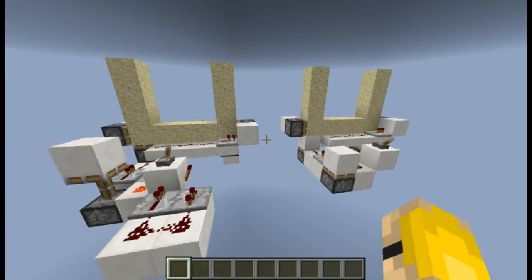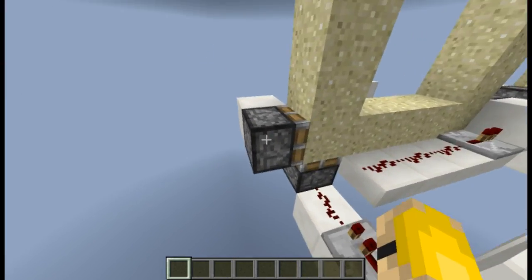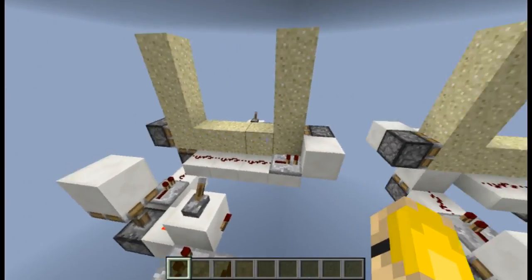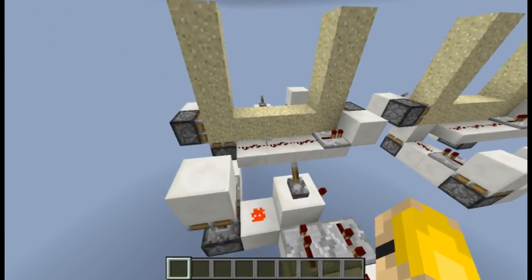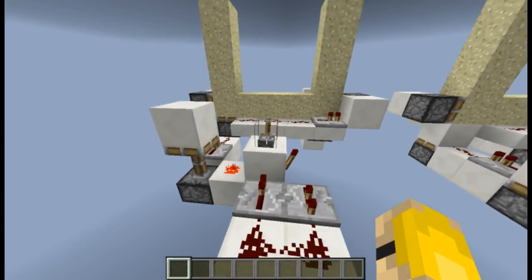I'm going to explain why this model works in a moment and why this one does not work. Previously you could use two non-sticky pistons to create a perfectly functioning sand counter, where the sand would be able to move from one stack to the next without too much hassle. That no longer works, and I'm going to talk about the various things related to that.